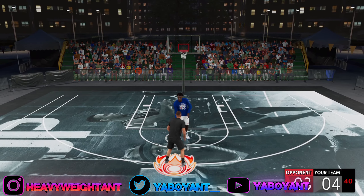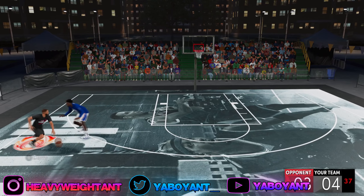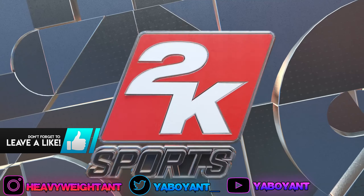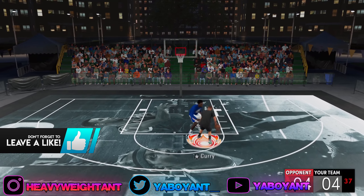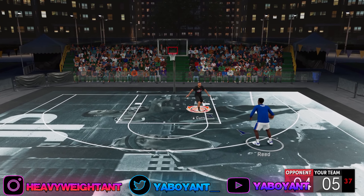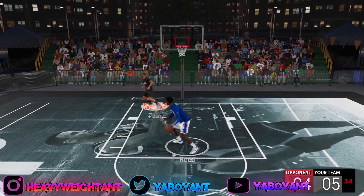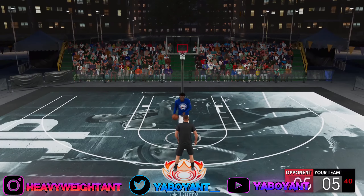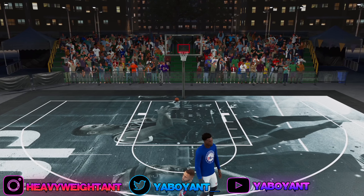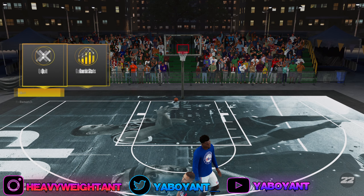After you copy all of my stats, you want to go to Blacktop. I chose Stephen Curry — you could choose anybody — and some other player. Go to Blacktop, choose two people, make sure it's a one-on-one. After you do that, set the game to five points only. I played three games. After you finish your first game, all you want to do is hit rematch, but wait until it saves your VC.